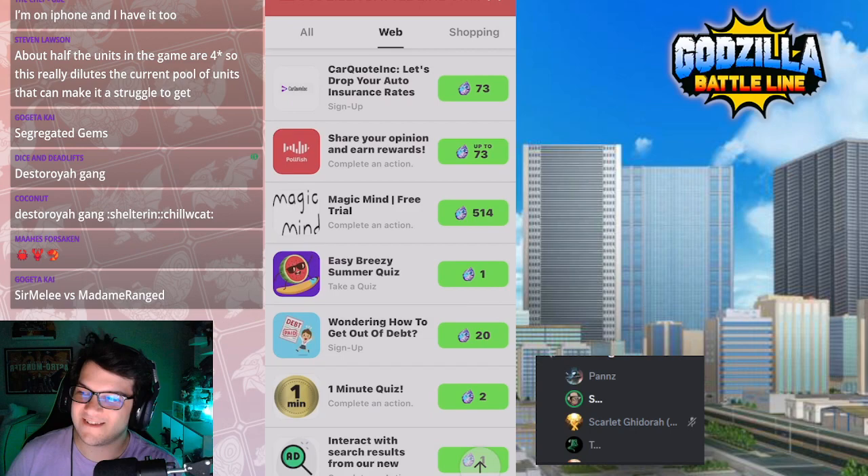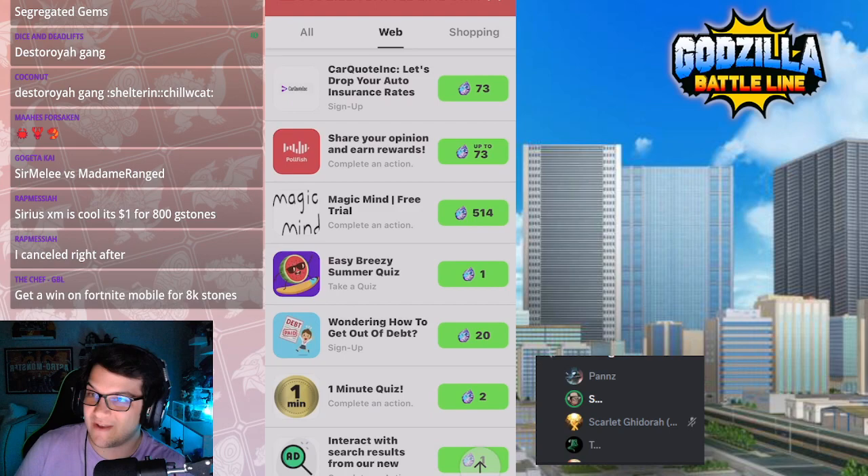Ratmasai says that they got the Sirius XM one for $1 — they paid for Sirius XM, got 800 stones, and then canceled their Sirius XM membership. So I guess you could do that. $1 for 800 G-stones is great value, if that's what you want to do. They're going to send you a ton of emails and even actual mail, so as long as you could deal with that, that's fine.